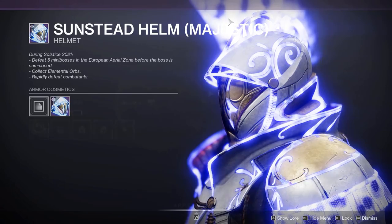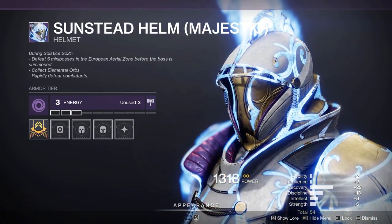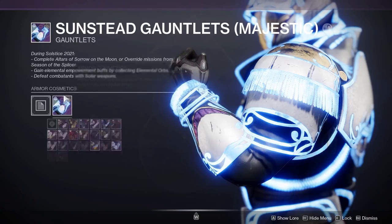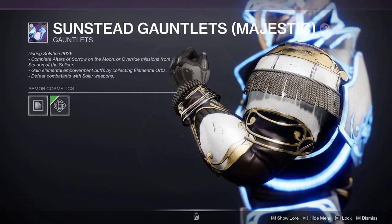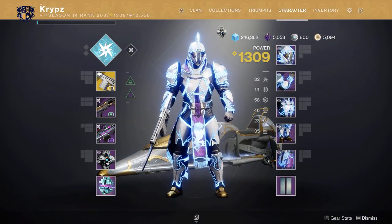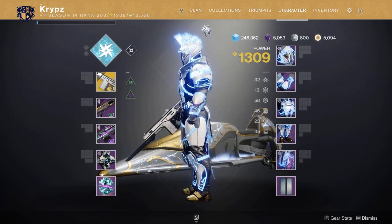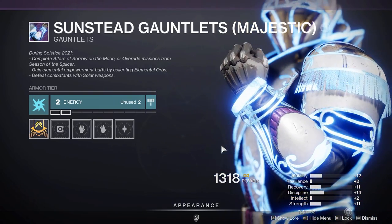I'm going to keep to this subclass for now as it gives a much clearer view of the armor and the glow together. Moving on to the arms — we have the rope bits, which is a common theme throughout this set. Unlike the Hunter set, the arms are actually symmetrical, so they are the same on both sides with no apparent differences.